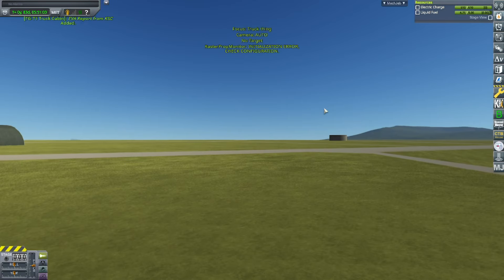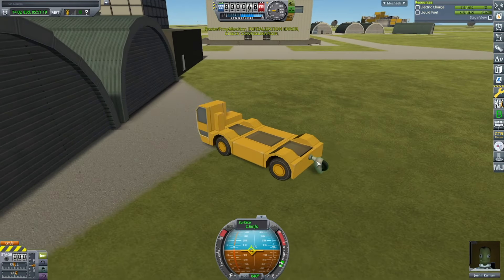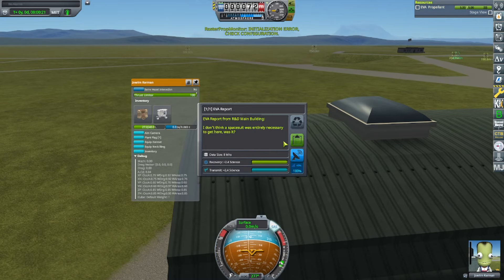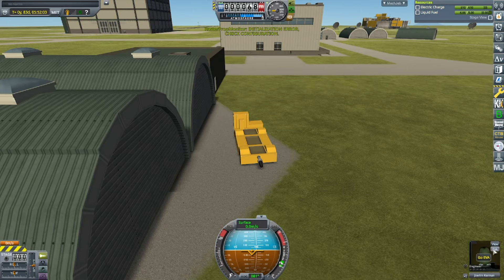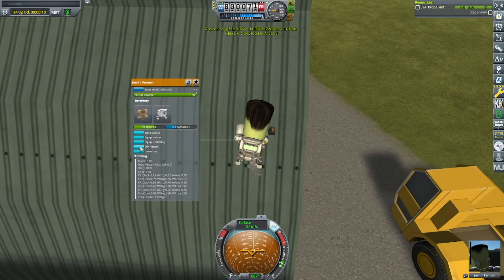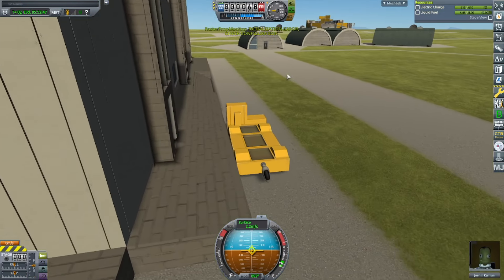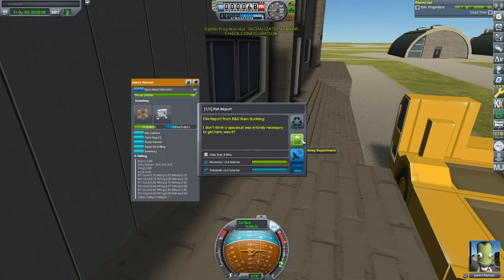As you can see, I am going around on the truck thing, getting the Kerbal to EVA and do various science reports. He's going around doing science reports. I'm trying the other building, but it's still the same building in terms of science reports, even this one far away from those two hangar-like buildings.